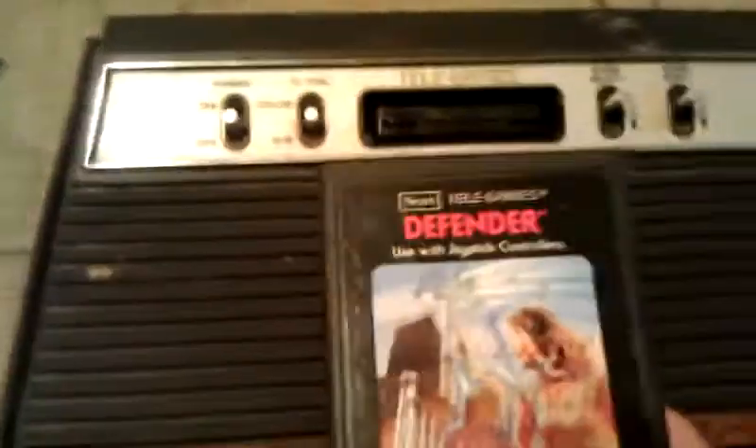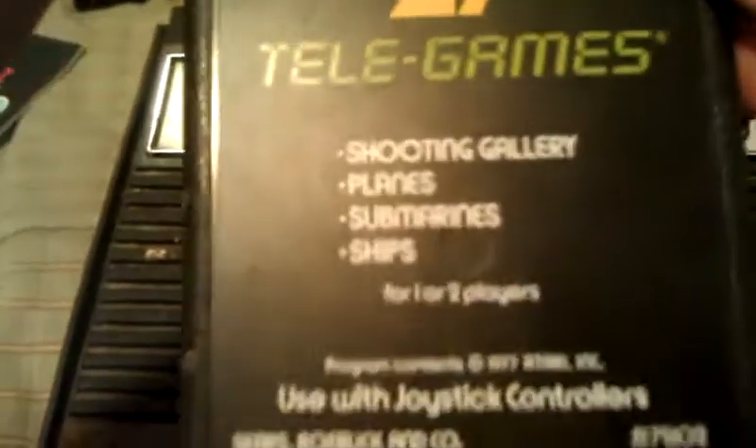They kind of fell in the box — I had a few games there: Defender, Pitfall, Spider-Fighter — I don't know how it got so dirty — Miss Pac-Man of course, everyone knows Miss Pac-Man, Frogger, a 27 Telegames cartridge with shooting, planes, submarine ships. Also baseball, football, and Aerial Blasts. That's really all the games.